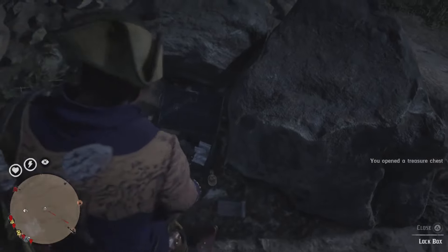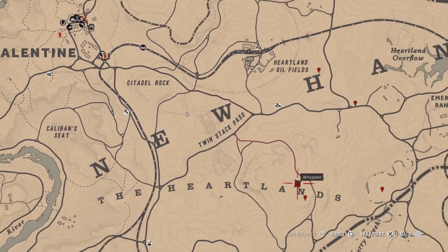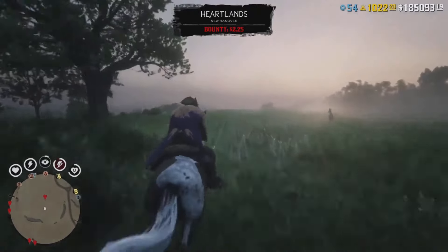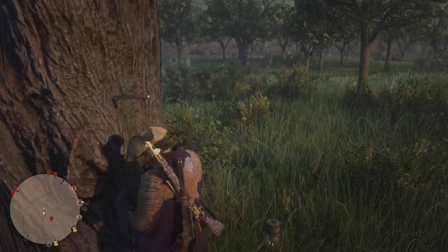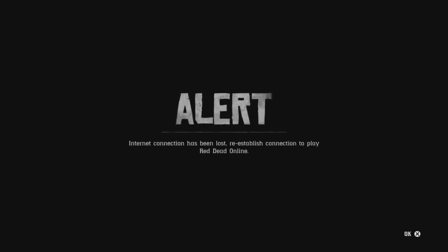After reconnecting, load back into your camp and rinse and repeat the process. If you don't have the Citadel Rock map yet, go to the markers directly and keep farming until you get it. This time the chest was even more valuable — I got 1.26 gold bars and $175. You can fill up your satchel with the maximum amount of treasure maps. That's it for this video — take care, bye bye!